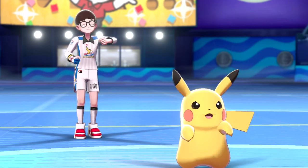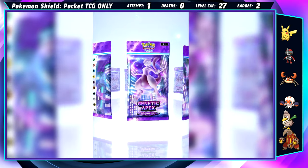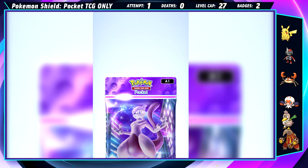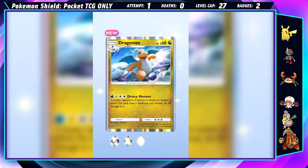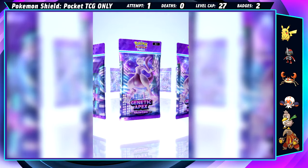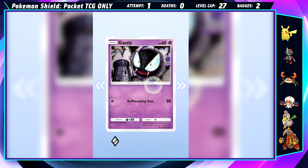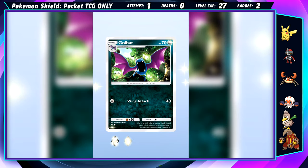The next couple of packs could very well be the most important of the game. Kabu is known to be a run-ender for those under-prepared, and I just might be one of those. Sadly there's no bend in my next deck, but I do end up pulling a Dratini, Salazzle, and Dragonite. I have some time to pull a Dragonair. I did find a nice crinkle in the next pack and pulled a pretty nice selection. Wooloo can evolve right away thanks to the Dubwool from earlier, and Gastly is an option. But sadly I won't be able to use Heliolisk, Tentacruel, or Golbat just yet.